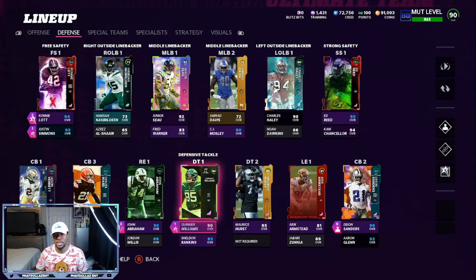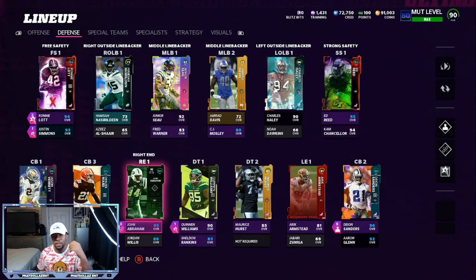So if y'all want some gameplay from the 25 Jets and 25 Niners theme team, let me know in the comment section. Also, the 49ers have a lot of players coming — Roy Woodson, a couple of linebackers; Patrick Willis could come out for the 49ers. So the 49ers might be the number one theme team over the next month and a half. But the Jets still have some players that might be coming out too, so if y'all are interested in seeing this live, let me know and I'll bring that to y'all.